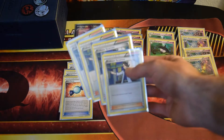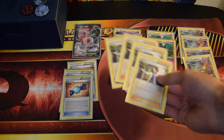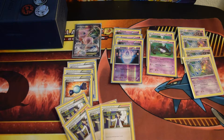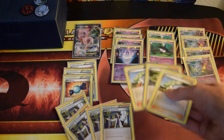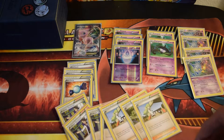We've got four Professor Sycamores. Sycamore is in pretty much every deck nowadays, but it helps not only for the draw power of drawing seven more cards, but also because it discards every card in your hand. So you could have a handful of Supporters, play your Sycamore, discard all of them, and that just jumps you up. It's a great turn-one play. We're also playing three Ns — basic draw power, and it messes with your opponent's hand, so it's really nice.